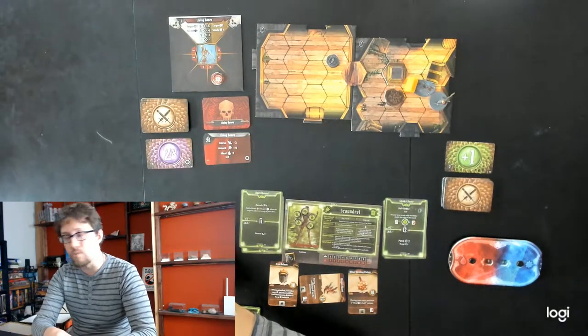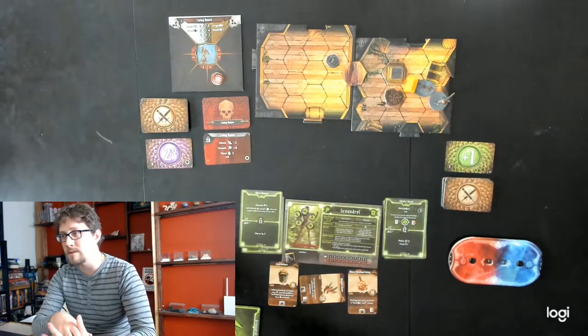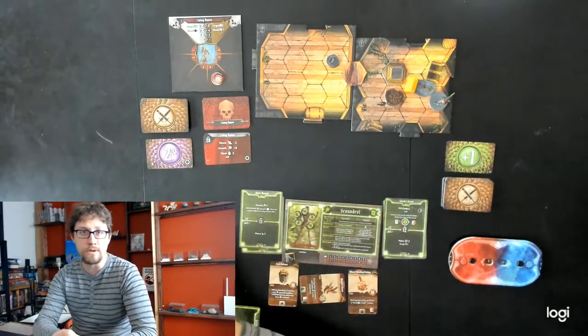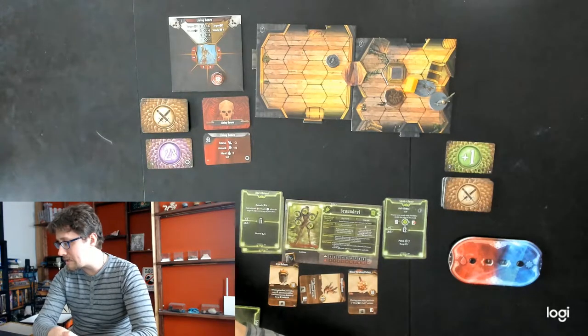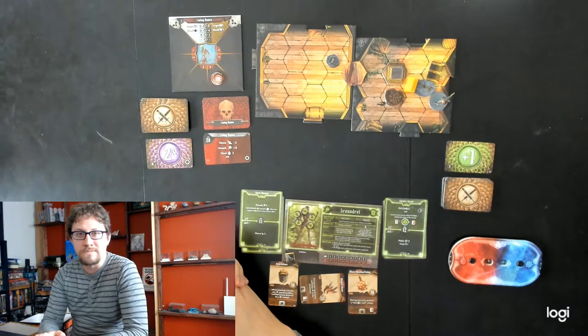That's how a round or two in Gloomhaven works. Enemies choose their focus based on who they can reach in the least amount of time. We choose our focus based on whoever we want to murder. That's your pre-stream primer for Gloomhaven — thanks for joining everybody, and we'll see you in about 15 minutes!